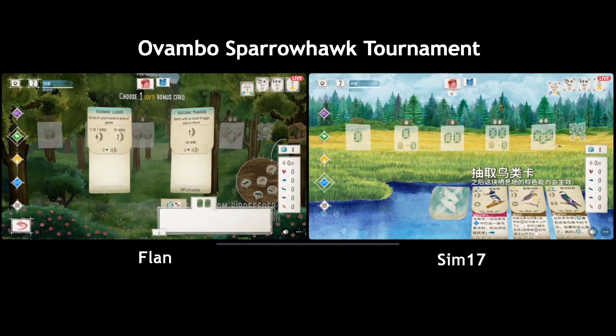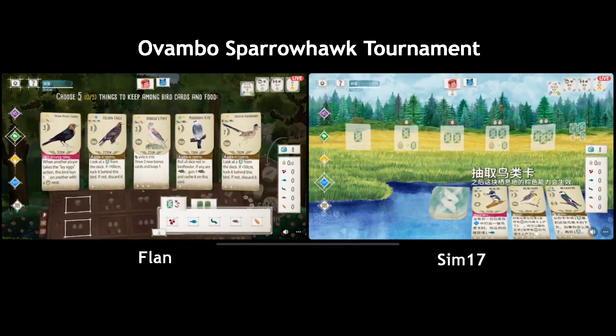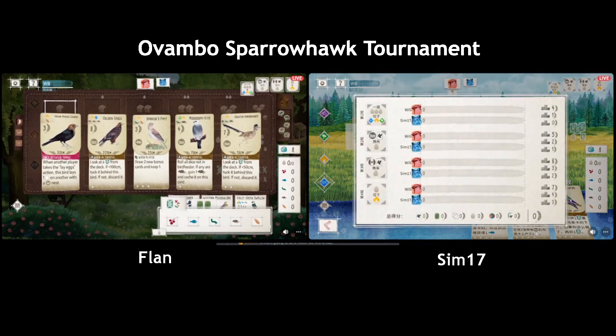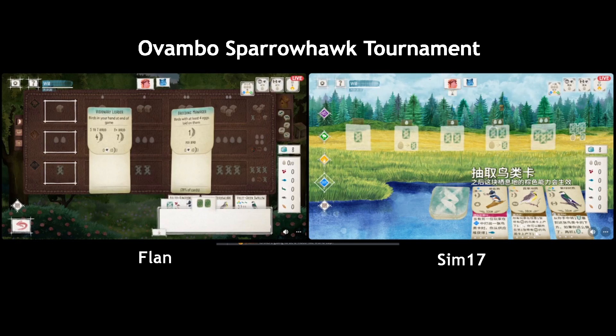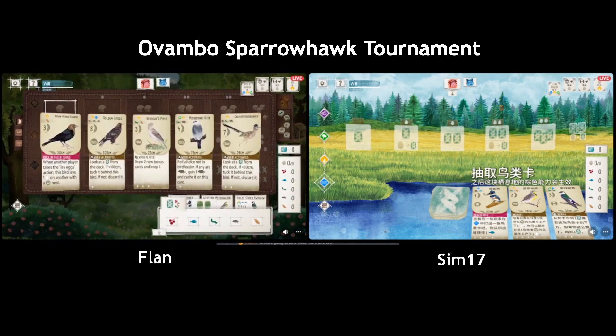So Flan is starting here — not great bonus card with Breeding Manager and Visionary Leader. Starting hand is okay I guess. That's the Kite for forest, a lot of grassland birds, definitely not what you want to see in starting hands. I wonder if they're going to keep the Cowbird but they don't have a bonus yet. So the tray is right there: the Kingfisher, the Meadow Lark, and the Violet-Green Swallow.